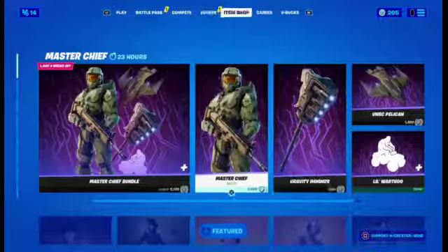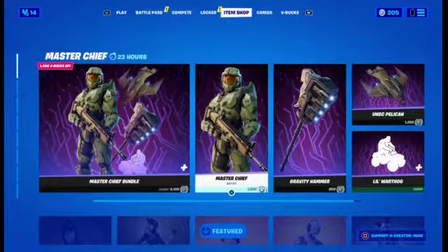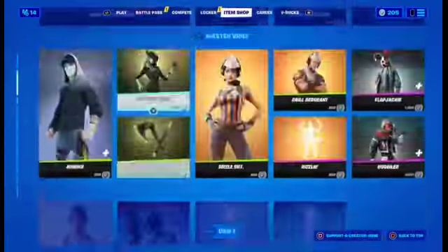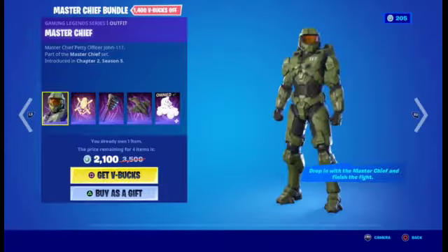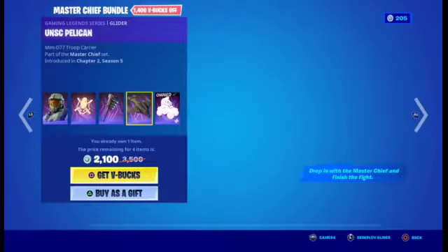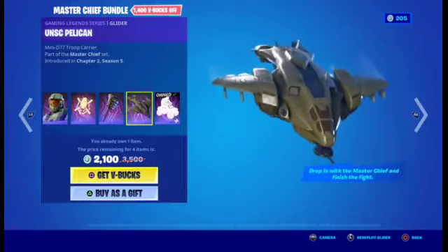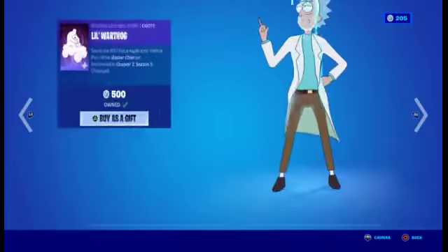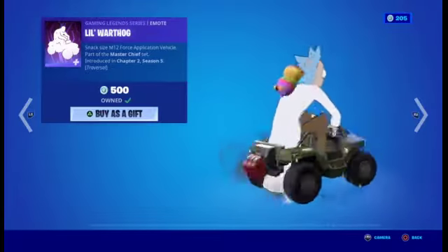Let's check the shop — is there anything new? Oh, Master Chief is back! Nice. Master Chief is back — super cool skin — with the back bling, pickaxe, glider, and one of the coolest emotes. Very cool emote. 500 V-Bucks and you get a super cool emote.